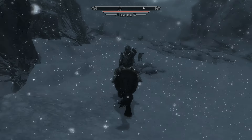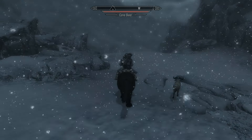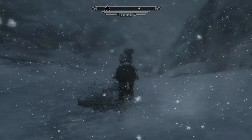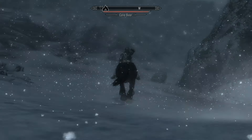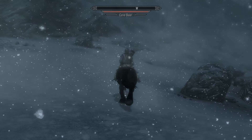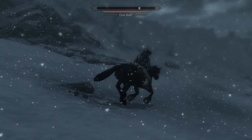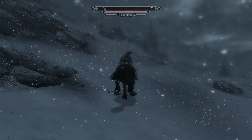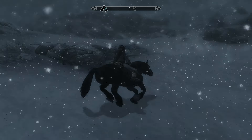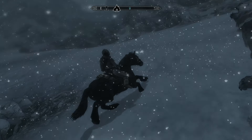So we head over here and we keep running over this ridge. We're going to be heading up there. We have to run around some rock formations. We head down to this valley and then up the left side, and then we head up here.